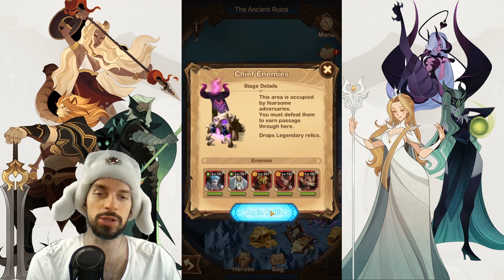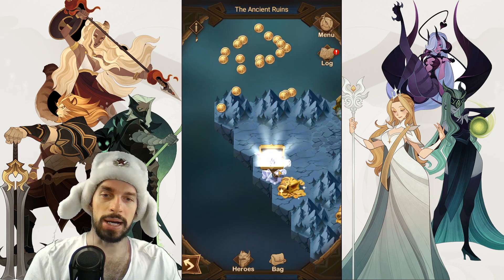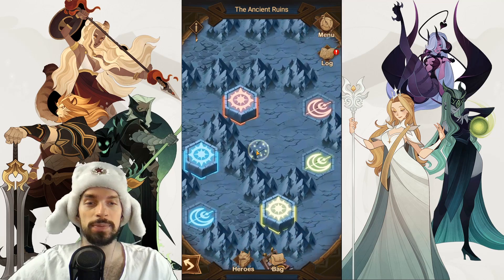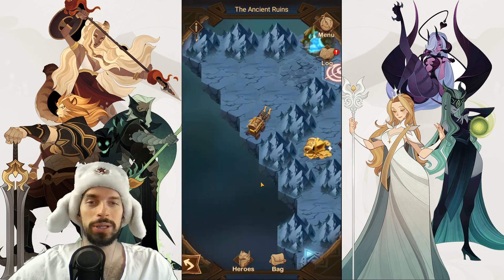That allows us to get more epic chests with money, dust, and some diamonds. After this we go back to the middle area with the red lever and pull it.